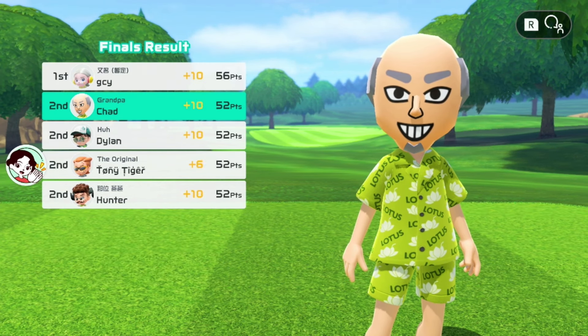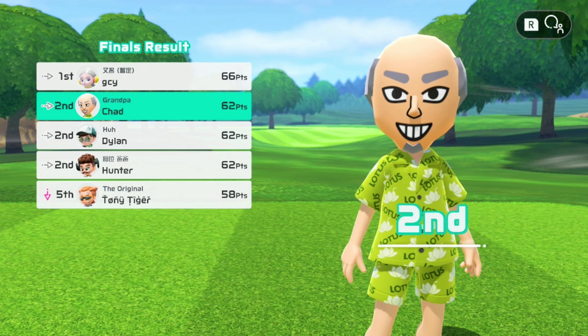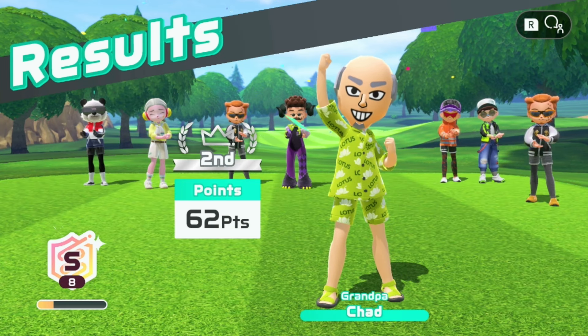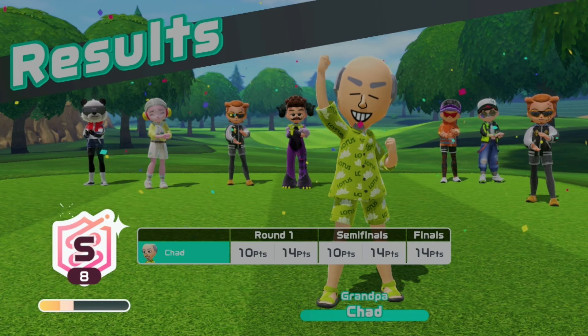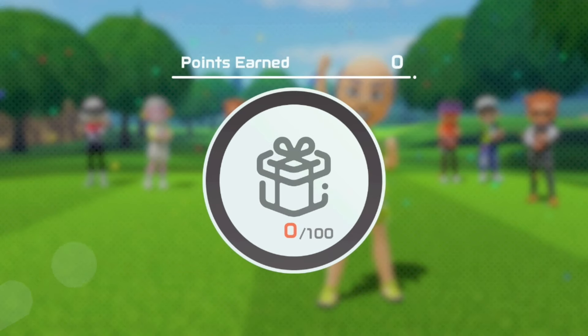Taking the L on this one by 4 points. GCY with the chip-in Eagle on 7, which was the difference maker. Looks like it'll be 66 to 62, 62, 58. Tough to lose on 62. Hard to beat a chip-in Eagle on hole 7 — GGs. And GGs to everybody else in the lobby who literally scored 58 or higher. 5 people on 58 or over. That's nuts.